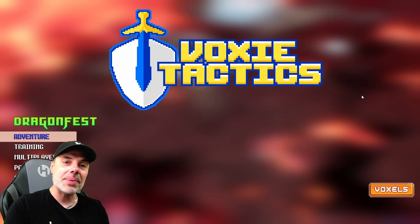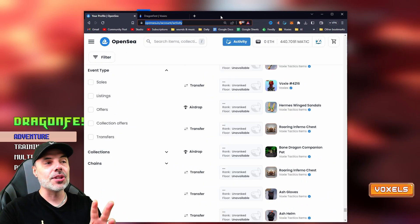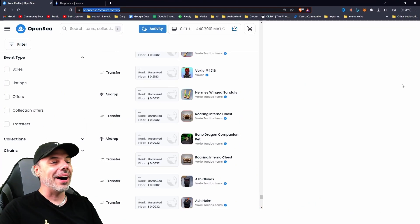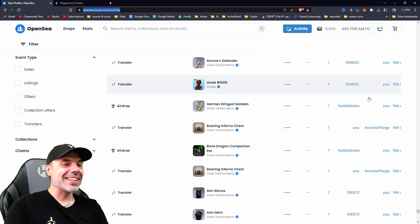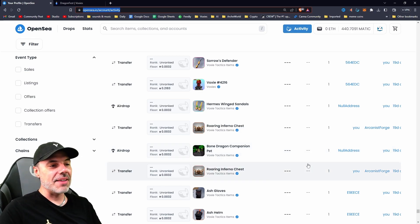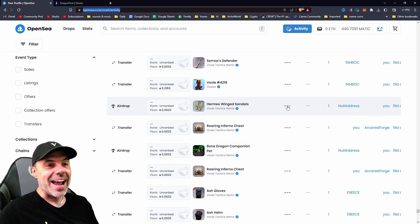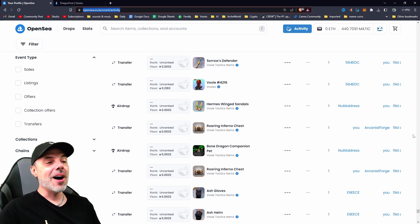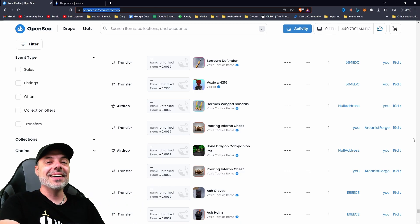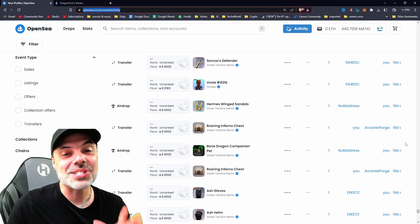I have gotten so lucky on chests, you guys. I ended up getting one epic, and out of the four chests that I've opened so far, I've gotten some really good prizes. I captured the footage, but it actually got deleted by accident — I was so upset. But look at this: 19 days ago is when I first started opening chests. I got my first two Roaring Inferno chests, opened them up, and I got a Bone Dragon Pet and a Hermes Winged Sandals. And I actually got another pair of Hermes Winged Sandals and an epic, like a Dragon Curse I think. So yeah, I can't complain guys — two Hermes boots.